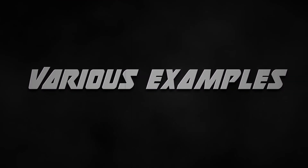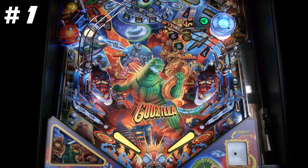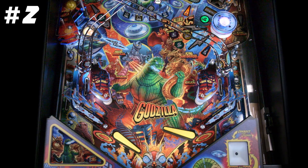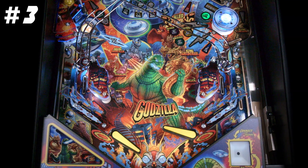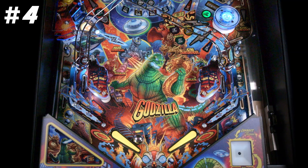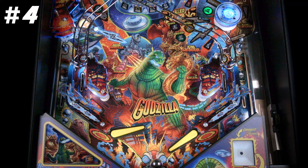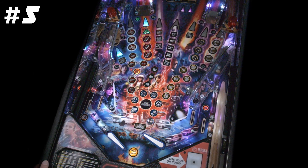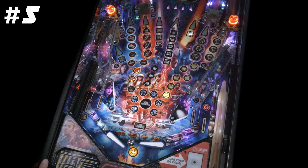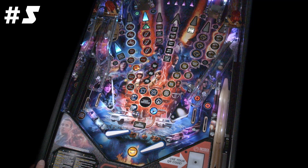Various examples. Here I didn't raise the second flipper and paid the price. Now I raised the second flipper but didn't drop it soon enough. Here everything was executed well. In this situation I was too slow with dropping my second flipper. Here I raised the right flipper for protection, but as I realized I couldn't reach the ball I dropped it so that the ball wouldn't get caught beneath it. After the following shot I raised the right flipper again to shield the center drain.